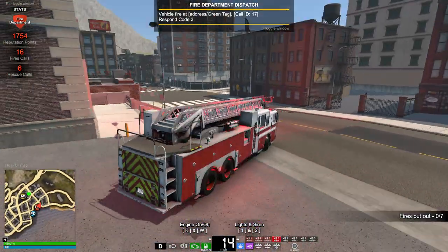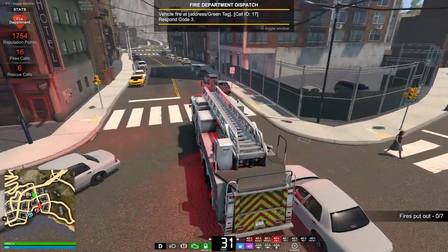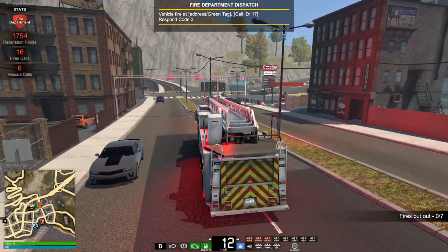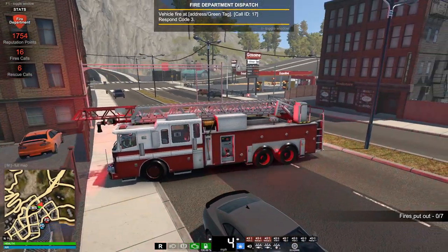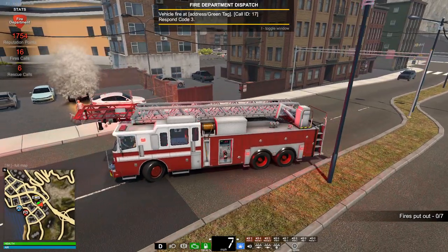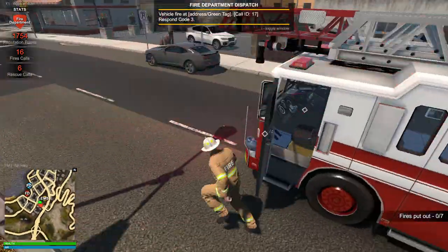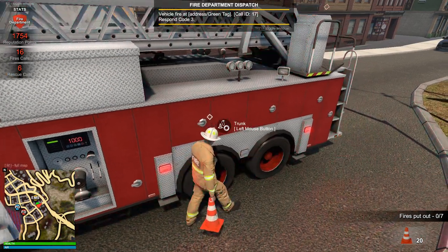We've just gotten a call to a vehicle fire on the road. I'm gonna drive there straight away. Smoke showing - I'm gonna shut down this set of road. I'll put out cones by the truck. It takes a bit to do each job because not only have you got to fight the fire, you're also securing the scene. I thought I'd run off because I want to put the marker on the back of the truck, and I'm gonna put traffic on just for this one.